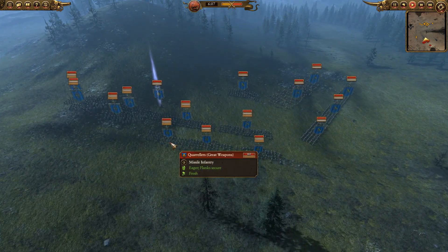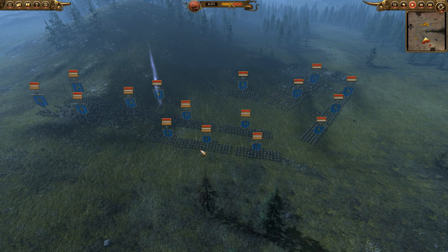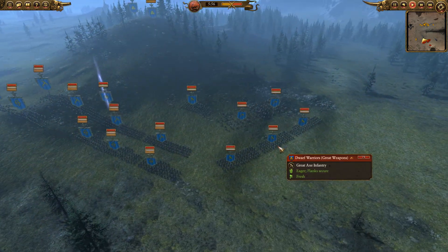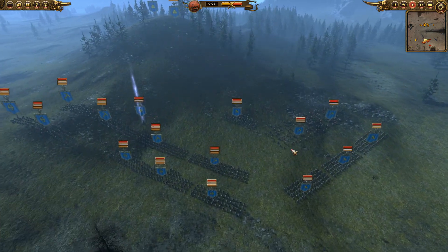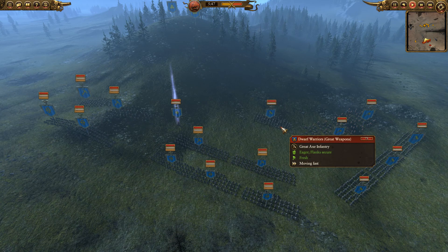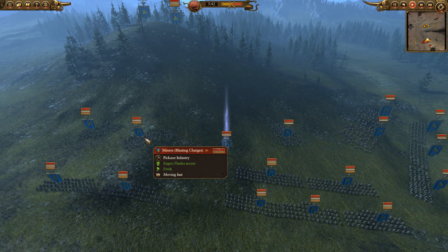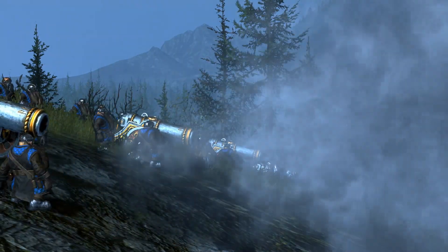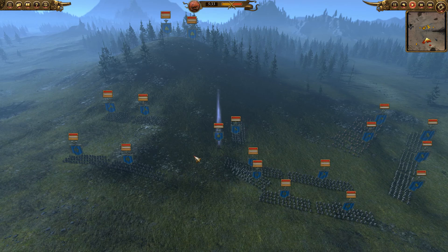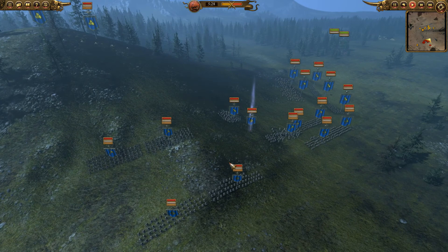He's got a load of Quarrelers with great weapons — they'll be fairly good in melee against Black Orcs, not something to be relied upon, but it'll help if they get engaged. He's also got some Dwarf Warriors with great weapons, so a lot of cheap infantry with great weapons basically. He's got a couple of Slayers in case I had cavalry, but I knew he'd bring Slayers so I didn't bother. He's got more Dwarf Warriors with great weapons in reserve, a backline of miners with blasting charges, two cannons on top for a good vantage point, and he's got Ungrim Iron Fist leading — good anti-large, but there's not a lot of large things for him to deal with here.